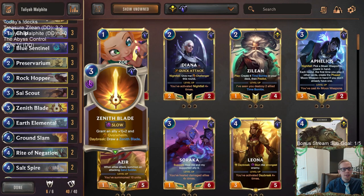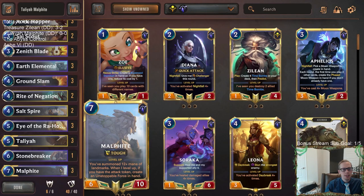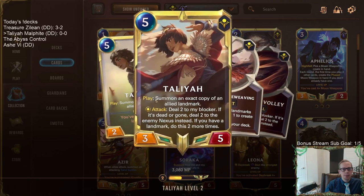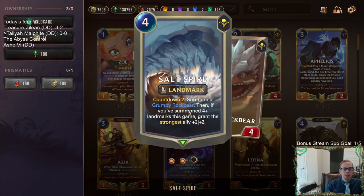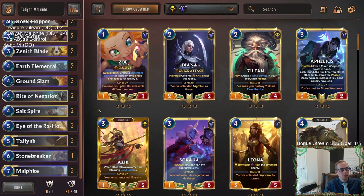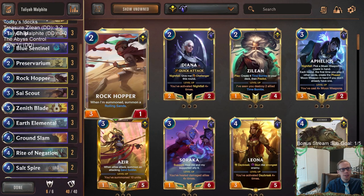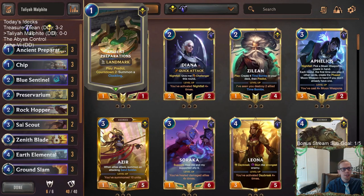We're playing three copies of Zenith Blade to grant allies +1/+2 and Overwhelm, which works well with both champions. Leveled-up Talia attacking with Overwhelm could be really nice, and even a Grumpy Rock Bear from Salt Spire could become a 7/6 with Zenith Blade. Three copies of Ground Slam serve as great removal and also work well with Overwhelm attackers — if they block with something large you can stun it and have all your damage go through. Let's give it a try.